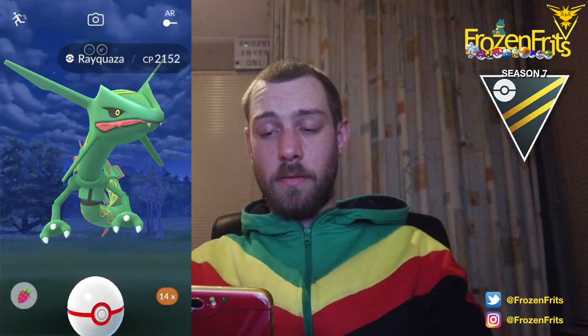Going on to the next one. We're going to start off against Meganium. I'm going to switch into Swampert. I'm gonna shield this — okay, it was a Blast Burn, nice that we shielded it. We're going for a Hydro Cannon. Let that go and we farm it down.